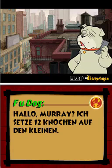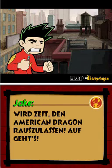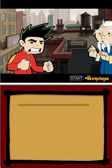Hallo, Moray? Ich setze zehn Knochen, zwölf Knochen auf den Kleinen. Wird Zeit, den American Dragon rauszulassen. Auf geht's!